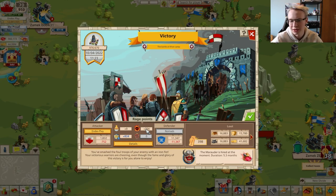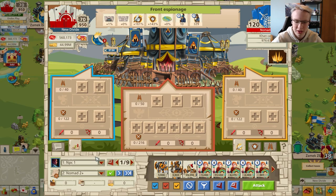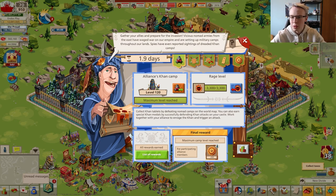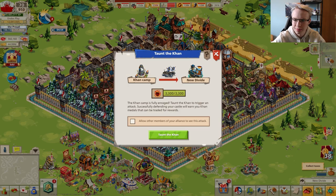The rage tools are working — we got 700 instead of 350. We can now almost provoke the attack. One more attack without any tools should be enough to gather the required rage to provoke. After attacking the Khan camp enough times we have enough rage to trigger an attack on our castle. You can click the trigger button in the event overview, and you can also check a box to allow alliance members to see this attack — useful to encourage them to send defenders.